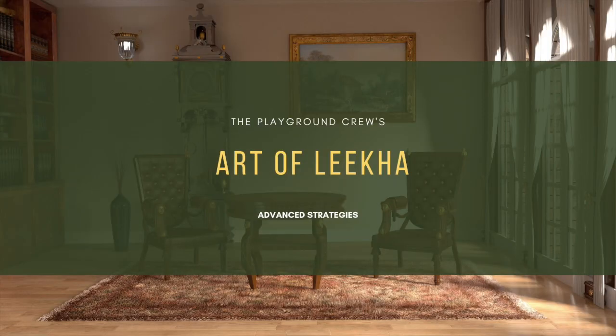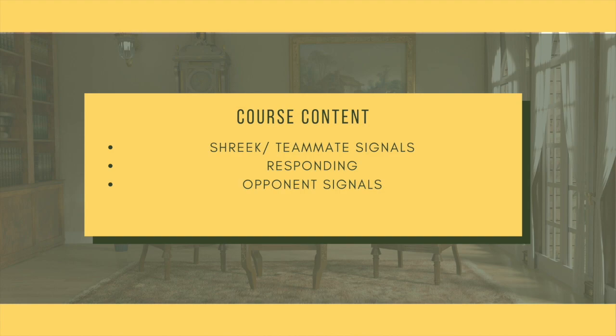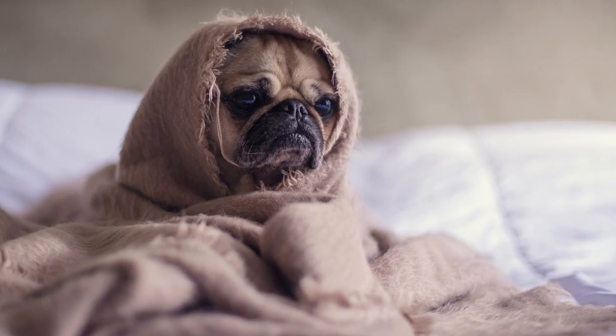Now let's get started. Three things you must have down to play this with anyone at the next Sahara. First is the shriek signals. Second is responding to those signals with low cards or high cards the proper way, depending on what you need to do. Third is to deliberately not respond to your opponent's signals. You have to understand that sometimes the cards will take over — you may not be able to do what your shriek is asking, and he might get pissed off. But don't take it personal and just try to have fun.